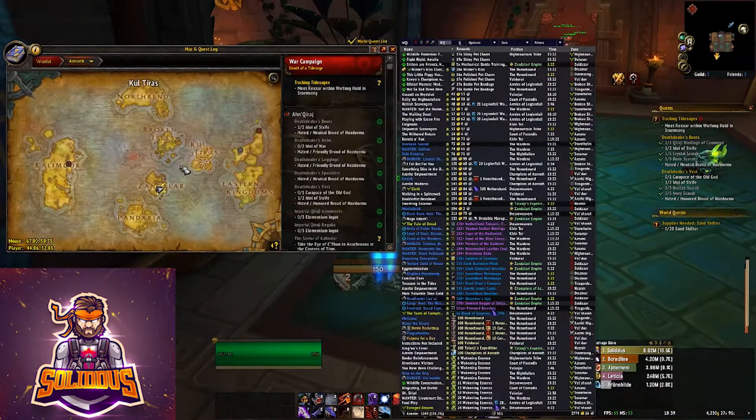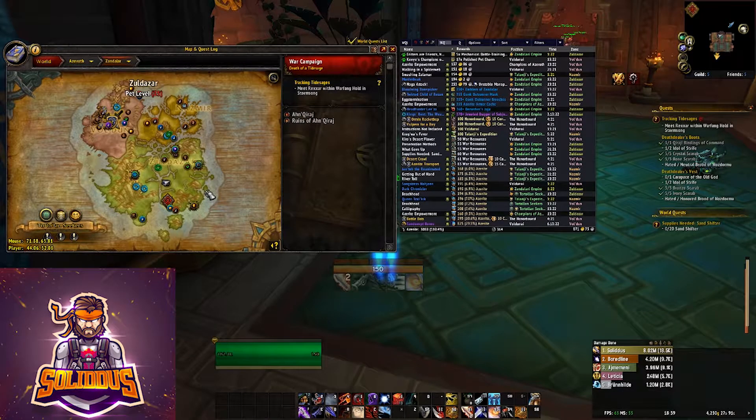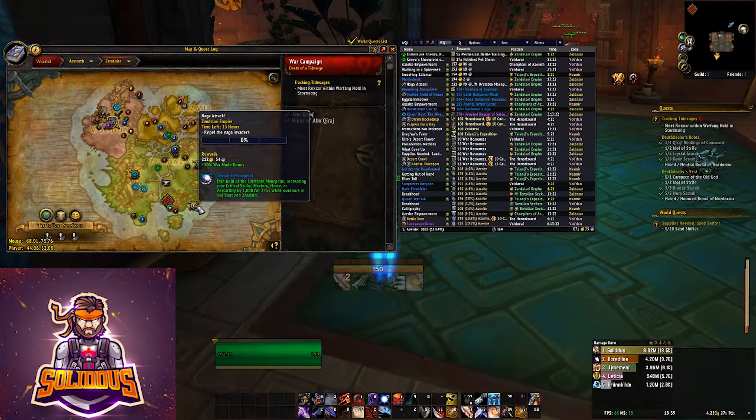Hello, Solidus here and welcome to another walkthrough. This time we are going to be looking at the return of Zalatath. The Shadow Priest artifact weapon has returned for Battle for Azeroth and it provides a pretty interesting questline with an interesting choice for you to make at the end. So let's get into it.